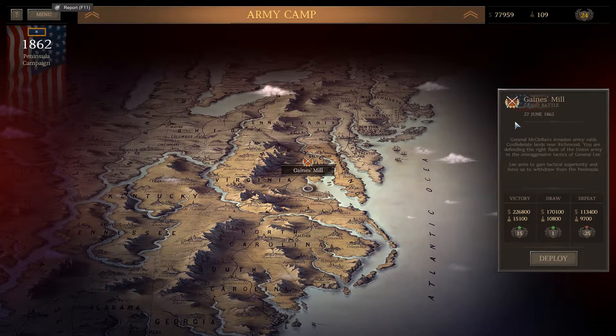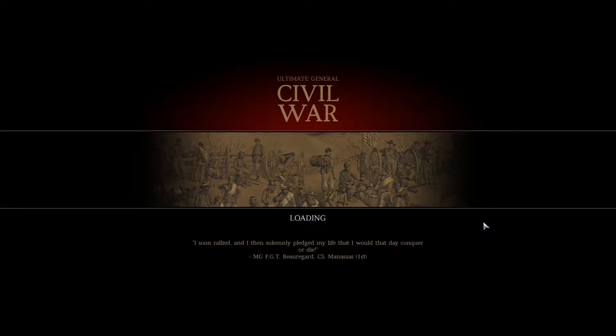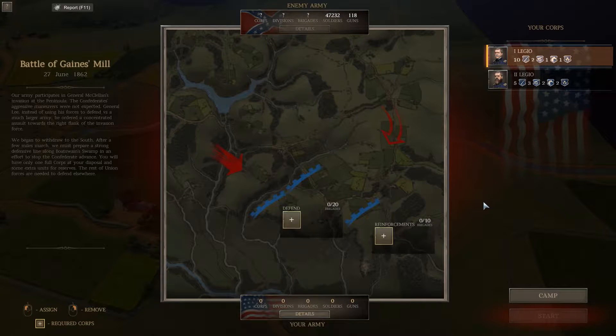Gaines Mill — it is the 27th of June, 1862. General McClellan's invasion army raids Confederate lands near Richmond. We are defending the right flank of the Union Army versus the over-aggressive tactics of General Lee. Lee aims to gain tactical superiority and force us to withdraw from the peninsula. We can place up to 30 brigades here. Our army anticipated General McClellan's invasion of the peninsula, but the Confederates' aggressive maneuvers were not expected. General Lee, instead of using his forces to defend versus a much larger army, ordered a concentrated assault towards the right flank. We will have only one full corps at our disposal and some extra units for reserves.